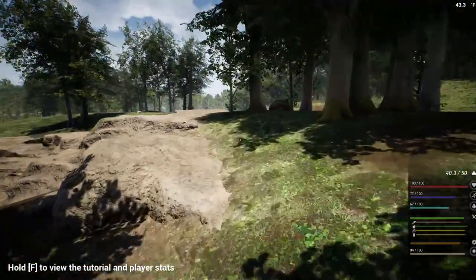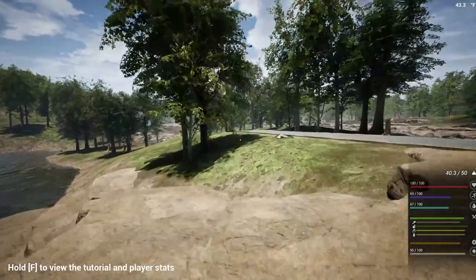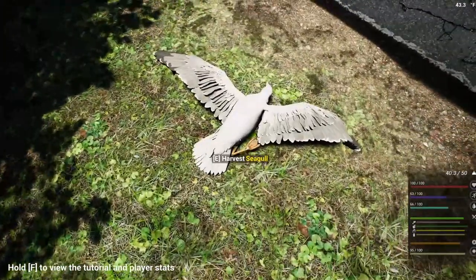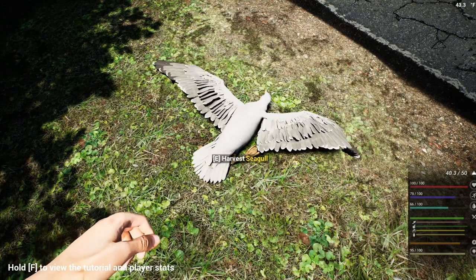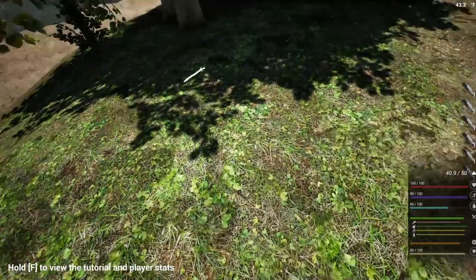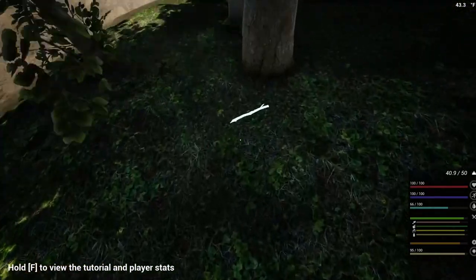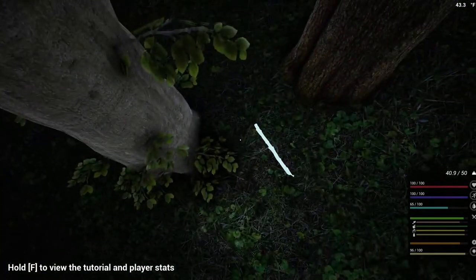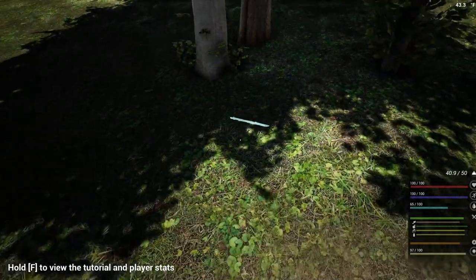I gotta get a pickaxe made too — I did not get around to making it this episode. Oh, there we got a bird — that's a seagull. We harvest it and we're going to get feathers. And this stick, it looks like it's floating underground for some reason.